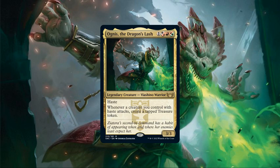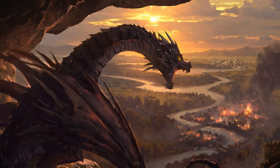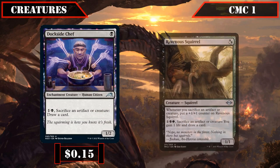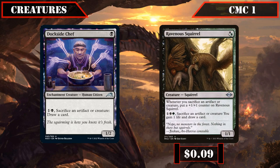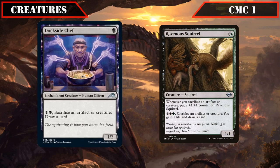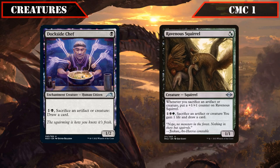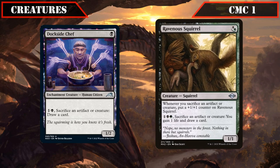So now that we know a bit more about the commander and playstyle, let's start looking at the deck itself by starting with the creatures. In the CMC 1 slot we have Dockside Chef and Ravenous Squirrel, both of which let us sacrifice a creature or artifact to draw a card. The former is a 1/2 costing 1 and a black, while the latter is a 1/1 costing 1, a black and a green, but also gains us a life and a +1/+1 counter whenever we sack a permanent, turning itself into a growing threat the more treasures we sacrifice.